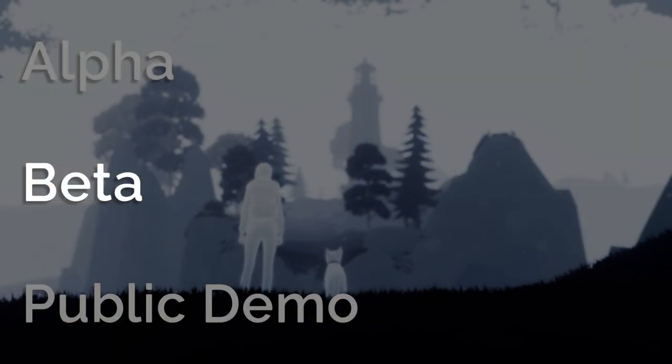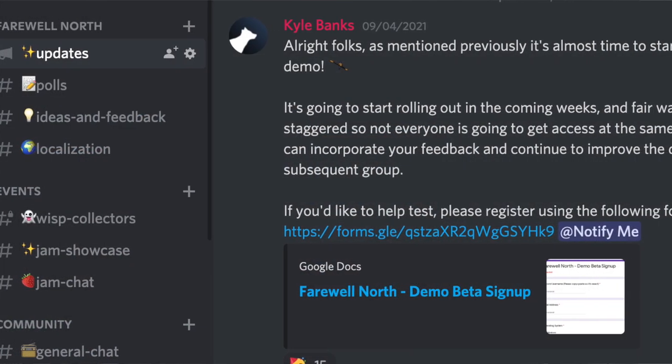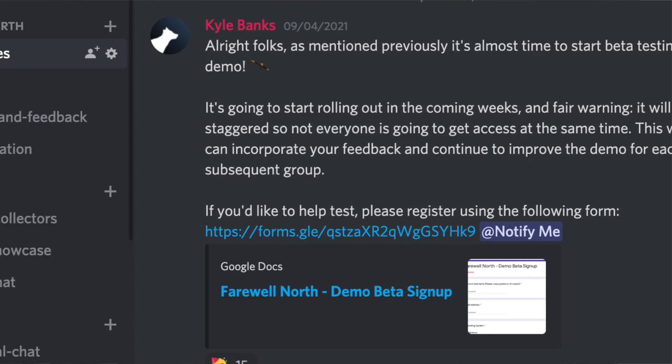Thing number two: you can now sign up for the demo beta, over on Discord. Some people have messaged me asking for email or different platforms — it just ends up being a lot of work to manage sending out Steam keys and gathering feedback, so it's going to be exclusively on Discord for the time being. The public demo is going to come sooner than later anyway, so just be patient. In terms of the beta, every week I'm releasing it to more and more people so I can incorporate feedback, make some improvements, send it up to the next batch, and actually test and improve the game over time. Things have been going really well, so it's time to move to the beta phase. Join the Discord, you'll find a Google form there, fill that out, and every week I'm just going to add people randomly to the group.